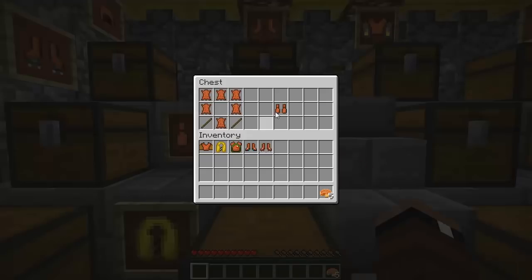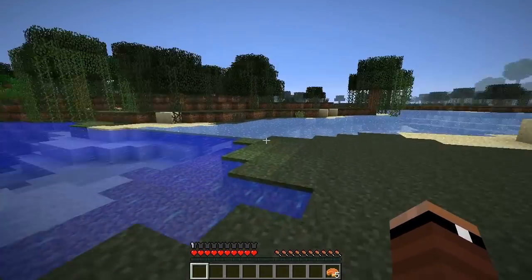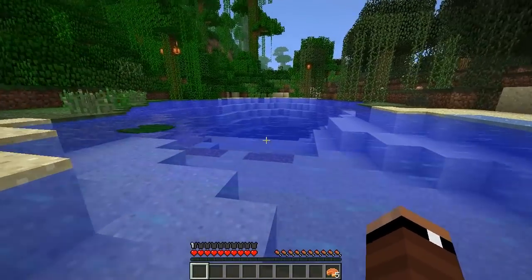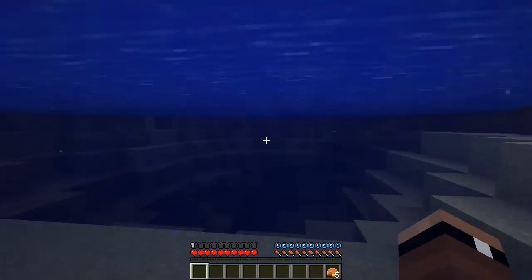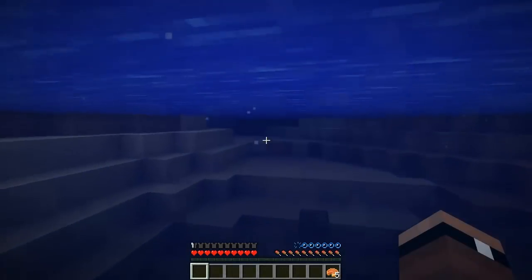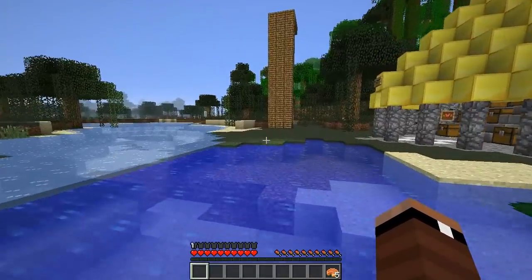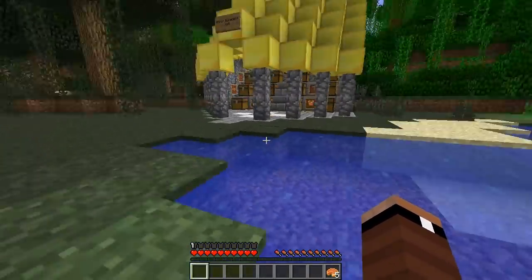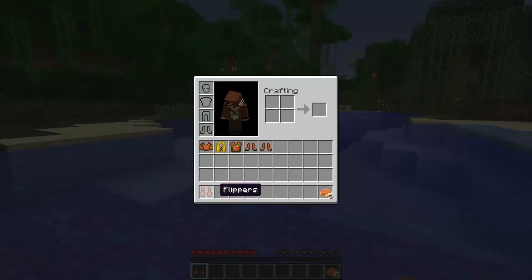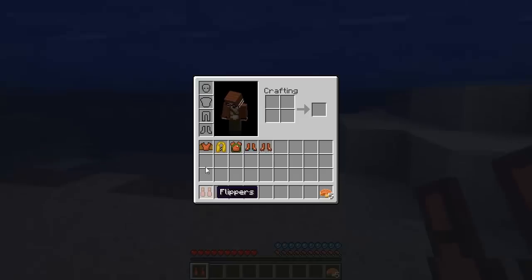The next thing is flippers. Flippers are created using two sticks and leather in a pattern like this, and flippers will allow you to swim extremely fast — these are actually really cool. Once you put the flippers on, you can go in the water and swim very, very fast, or a lot faster than normal. I'm actually sort of bobbing on top of the water here, but it's quite a bit faster. Let me compare it — it's quite a bit faster than just normal bobbing. Let's go ahead and throw these on again.